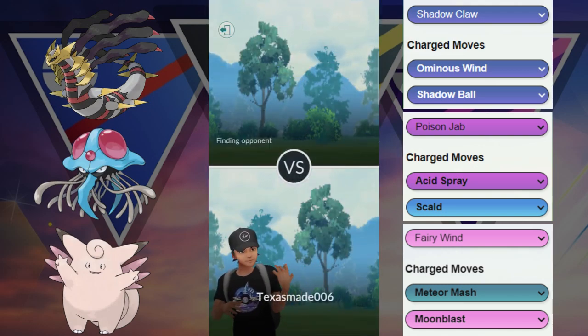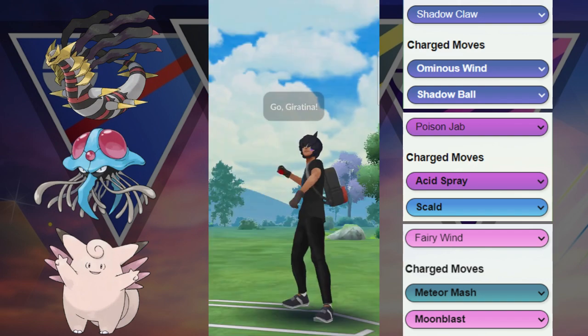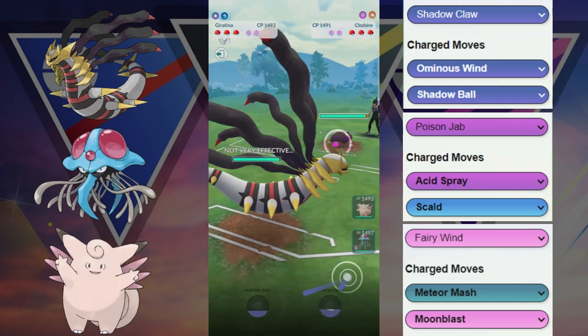Hello, welcome back to another video. Today we are in the Open Great League and let's see what team we're gonna be running with. We're gonna try out this team featuring the Giratina paired with the Tentacruel and the Clefable.